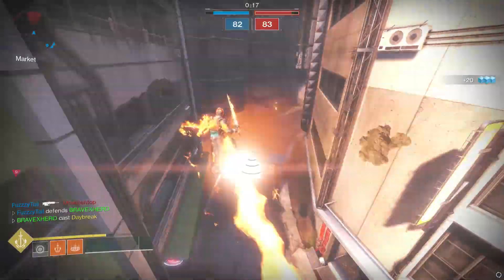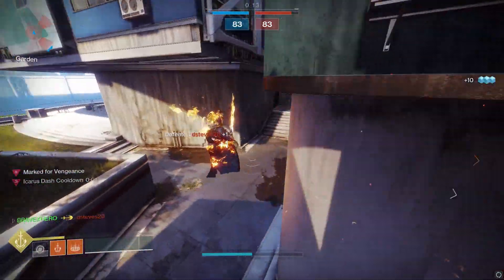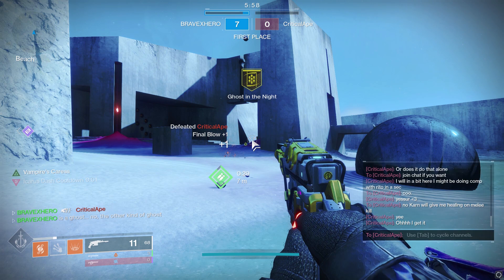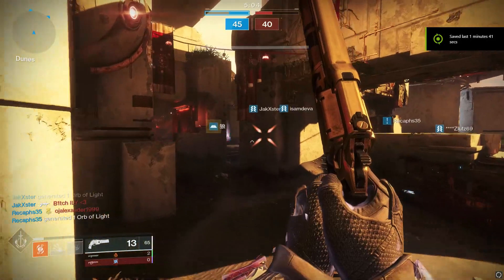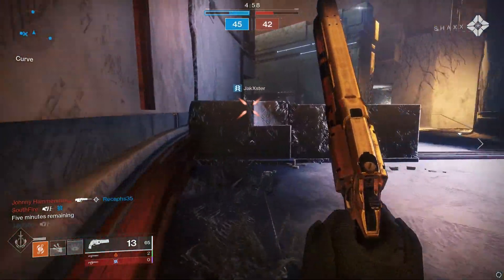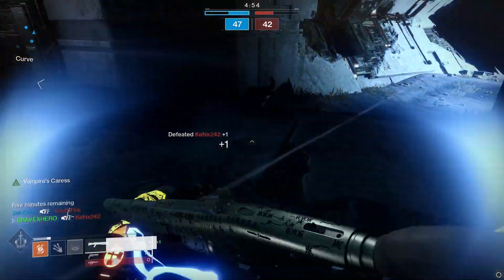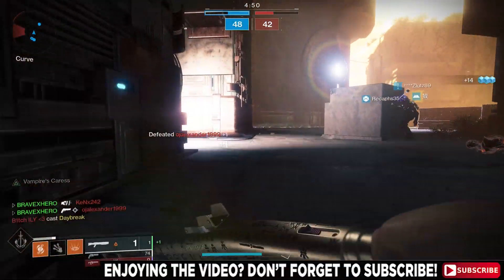One great way to maximize this combo is to run a high-impact hand cannon like the Duke, dealing 91 crit damage, then clean up with Celestial Fire's 105 damage — that headshot-melee combo will proc Vampire's Caress in a split second. I also ran this with strength mods, which reduced my melee cooldown to 41 seconds.